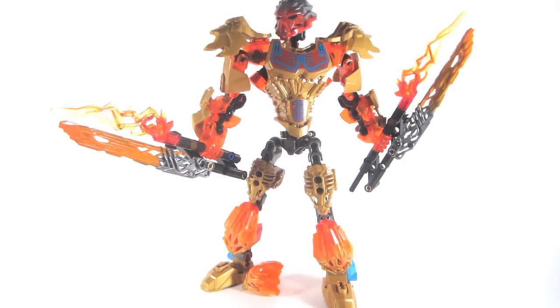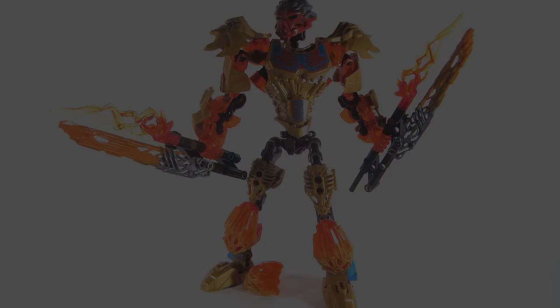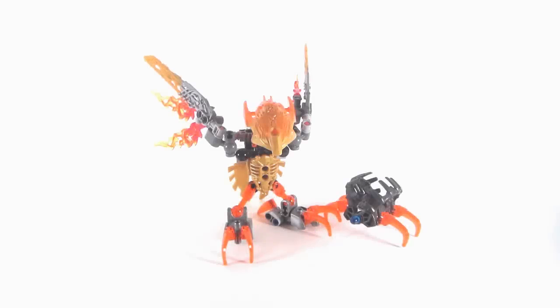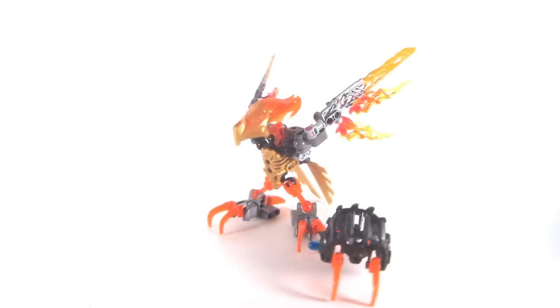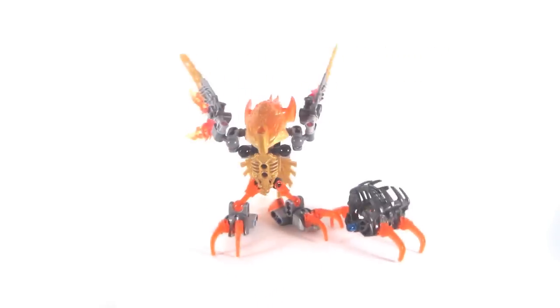That generally sums up Tahu. Let's go ahead and look at his buddy, Ikir. Now, Ikir is actually quite a small set. However, that doesn't mean he doesn't have a lot of pieces, or that he is any less than any of the other creatures. Many regard him to be one of the better ones.